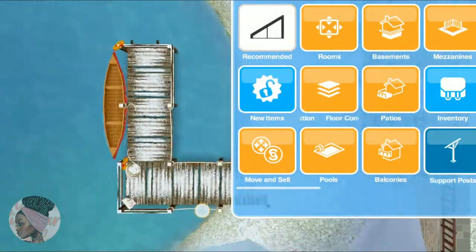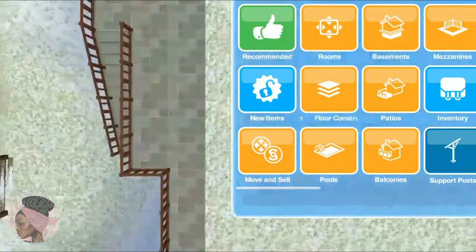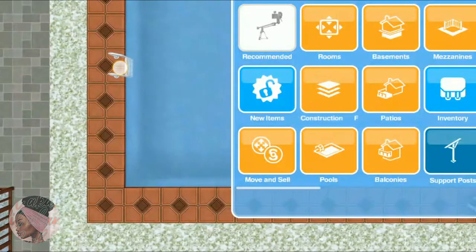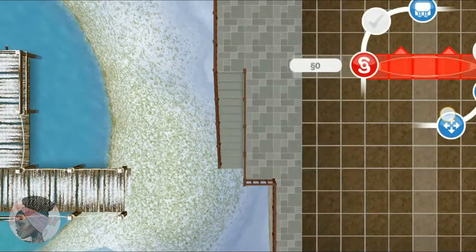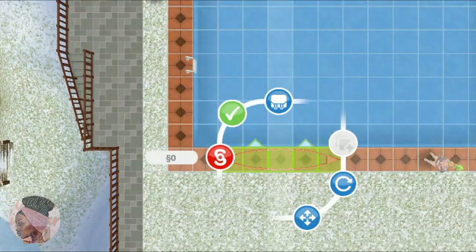So here is the boat that we would like to move to our homelot. Then we're gonna go to the home store, tap the item that you bought, and tap the boat. We're just gonna put it somewhere in which the green boxes will appear.